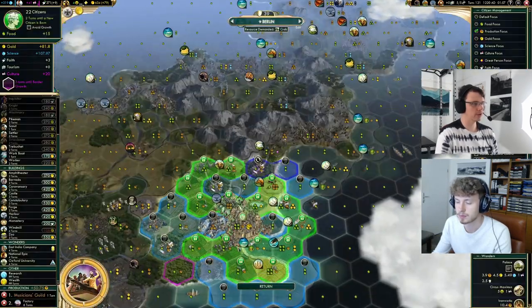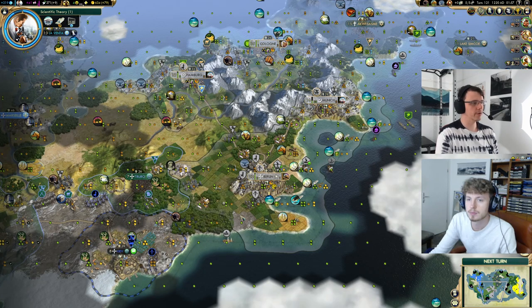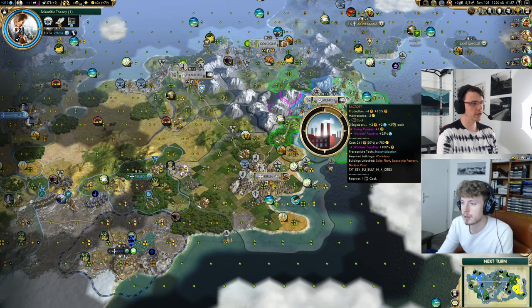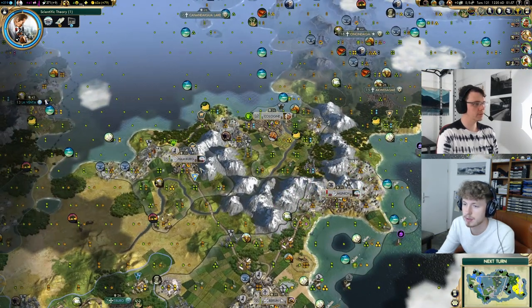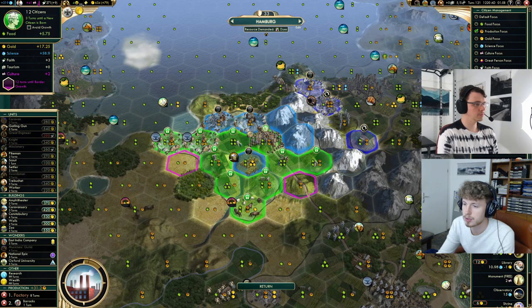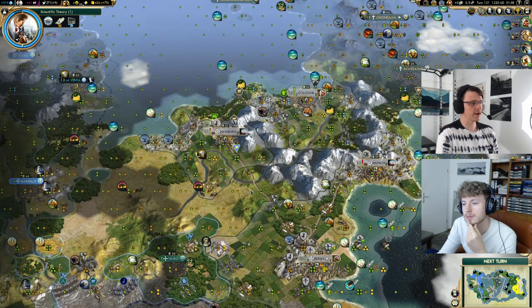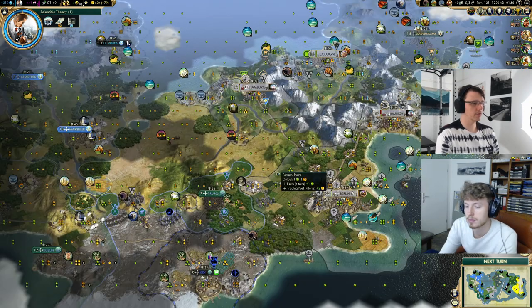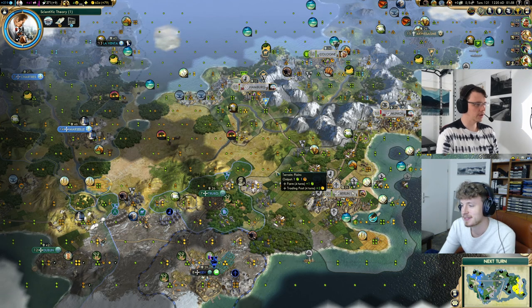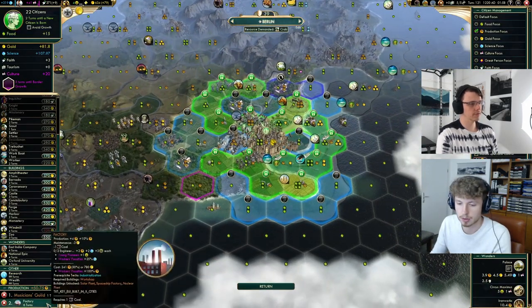If we build the factory first we're putting 100% of this turn's hammers into it. I want to see if I can get Hamburg and Munich's factories down. We'd need 22 production more in Hamburg — we could do it but we'll starve, though it's 26 turns so that's fine. Usually against the AI I'm quite a bit further ahead than I am right now, and the chance of losing first ideology is very low. We've had quite a weak game — a weak capital and a delayed settle. Berlin's factory is in six turns, making a total of seven — that works perfectly.